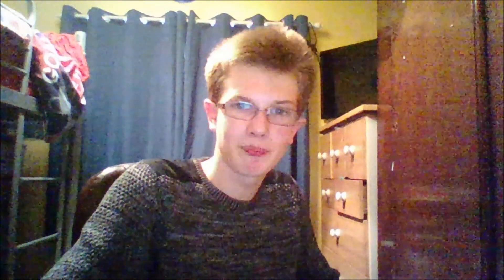There we go — all three games have been done and dusted and got their scores out of 40. Let's add these to the leaderboard for the month of February. Top of the leaderboard with 38 is Deep Into The Den with Sinterklaas. Four points below is Kidney with Minigame Madness. Our last two entries are with 31 points, and then finally Mario Xtreme 21 with 26 points.